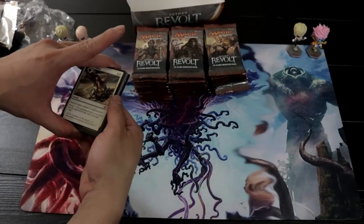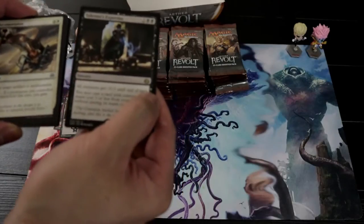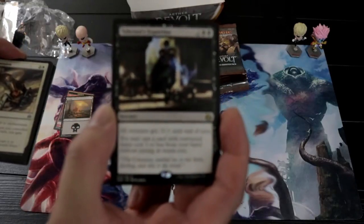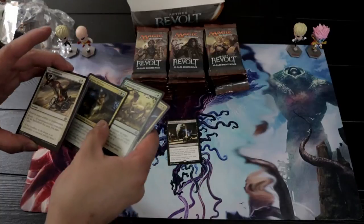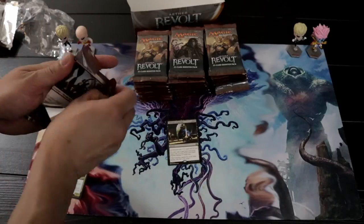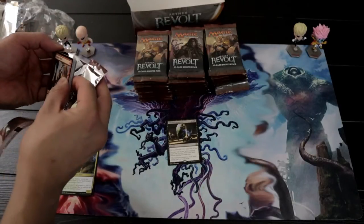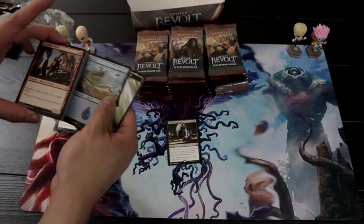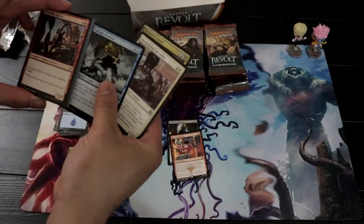First pack rare — yeah, it's expertise. Can you guys see in the camera? Check for Fatal Push. Got a Rogue Refiner, which is a very good card in Standard right now. For those of you who don't know, this was really very useful in energy decks, the Aether Works Marvel combo deck, the four-color Copycat deck which I use. PS Revolution — Fatal Push? Nope.